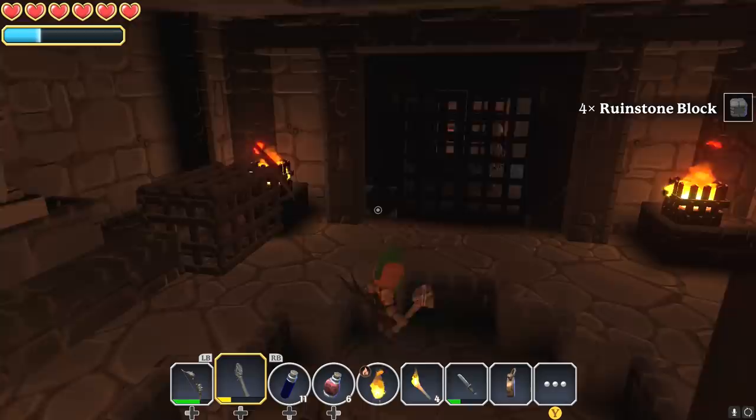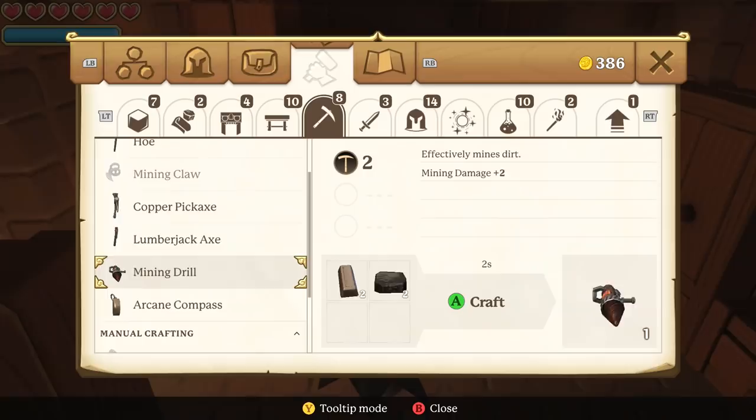You probably want to start building a base straight away, but I would say hold off — wait until you can unlock some of the better tools. You'll get resources a lot quicker if you wait and get some of this stuff first, particularly the lumberjack axe, the copper pickaxe, and the mining drill. It makes gathering resources for building so much easier.